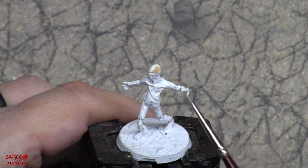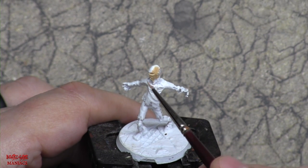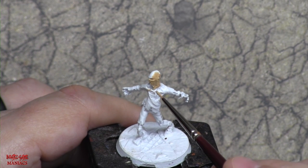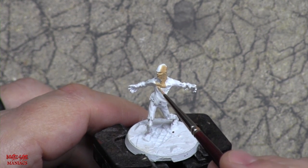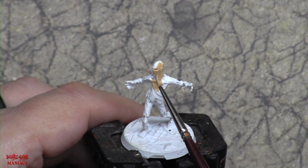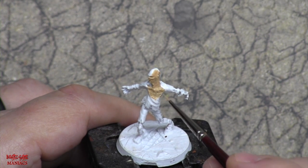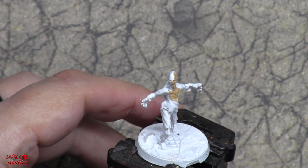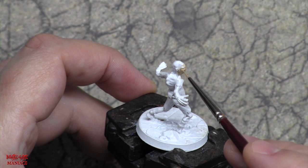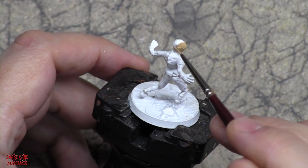Pretty easy — wet palette, watered down just slightly. Because I based it white, I'm going to take advantage of that in spots. When the flesh tone dries it's going to be kind of patchy, but they're feral ghouls so the skin doesn't need to be immaculate. I'll leave some white showing through so when I put the wash on, and then the highlight, the white will show through in areas like the jaw bones and orbital fossa — the bone around the eye socket.